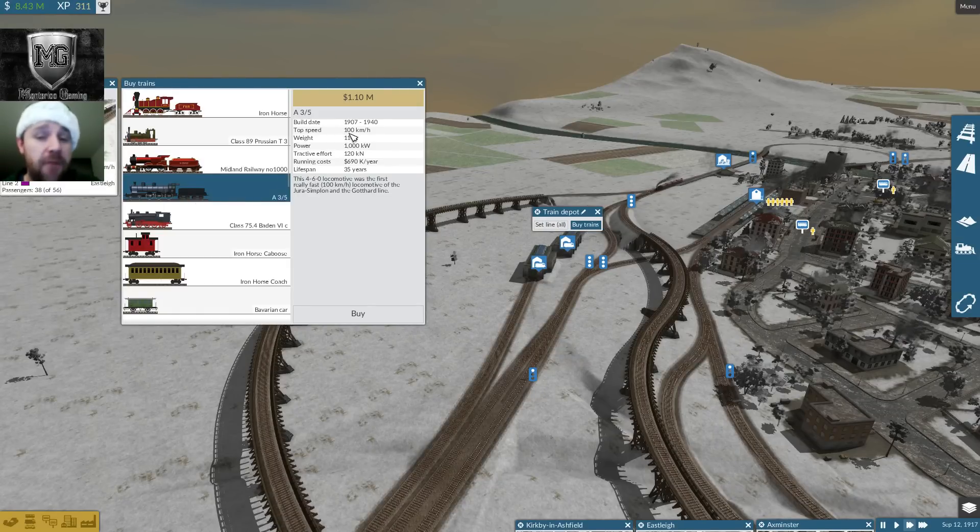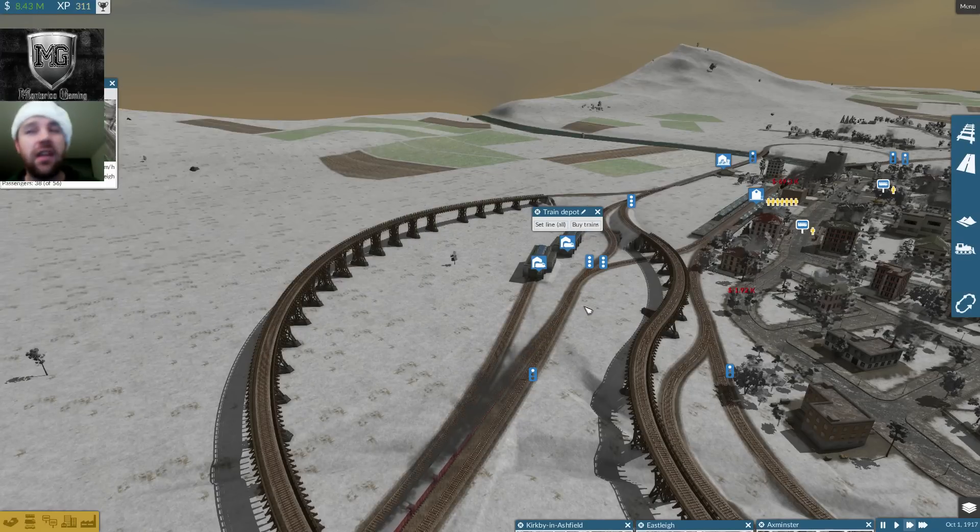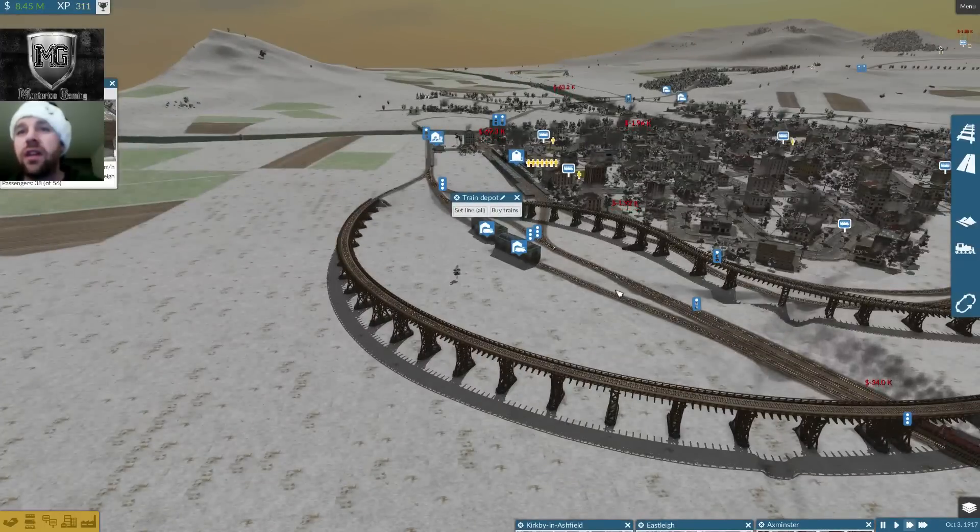The A35s are a lot faster — they've got that 100 kilometers per hour — where the Iron Horse is good at 85. That is really all that I need. However, I don't want the train timing to get off on that line. I don't like having engines at different speeds on the same line; it always causes backups and issues with how the AI is set up.